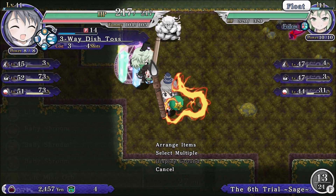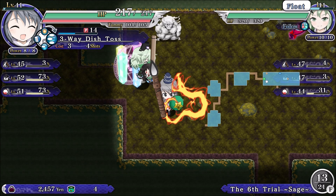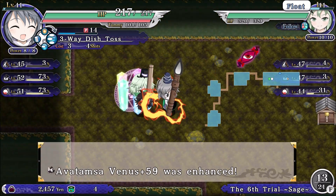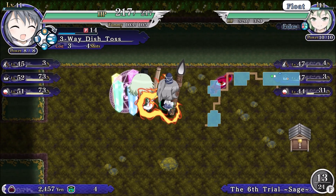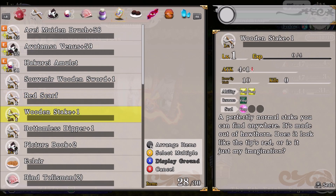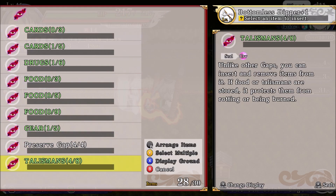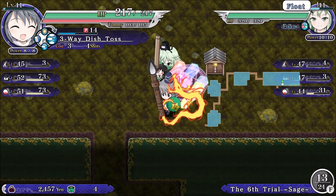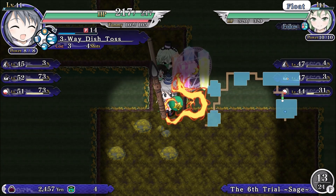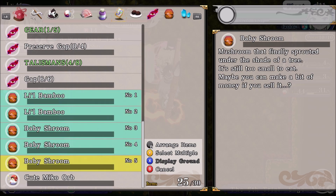I didn't really look at the stats — decent enough. Getting there. Reserve gap — we'll insert this in our new talisman, our new gap. Regular gap — that's easy enough to do.